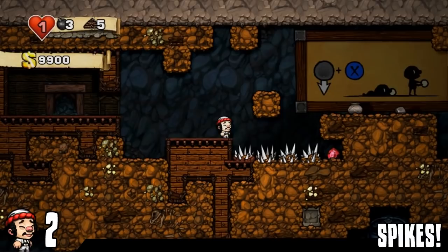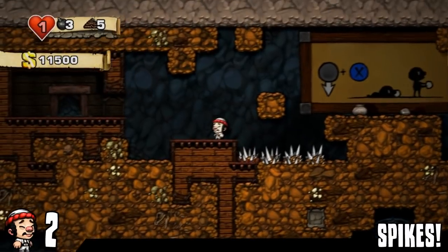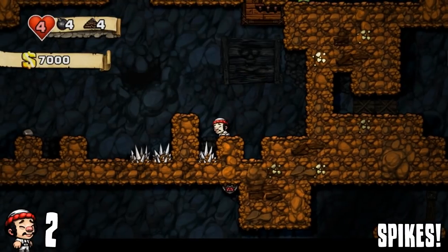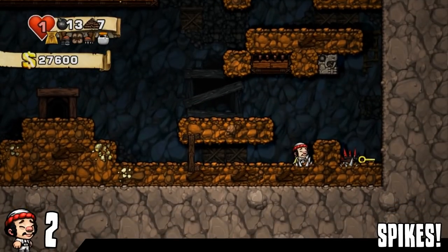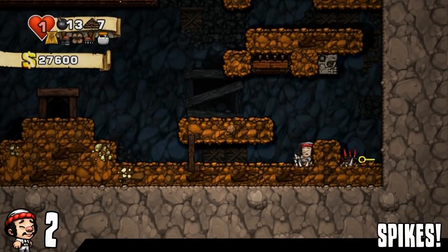Next up is the spikes. Don't worry about the spikes — you can climb down into the spikes. I've had to do it on many occasions. You can walk through the spikes. Spikes aren't that big of an issue unless you fall down into them. So if you hold down and just walk off the edge — you can also use your cape and float down safely onto spikes. This is good for new players who worry about spikes more than they should.